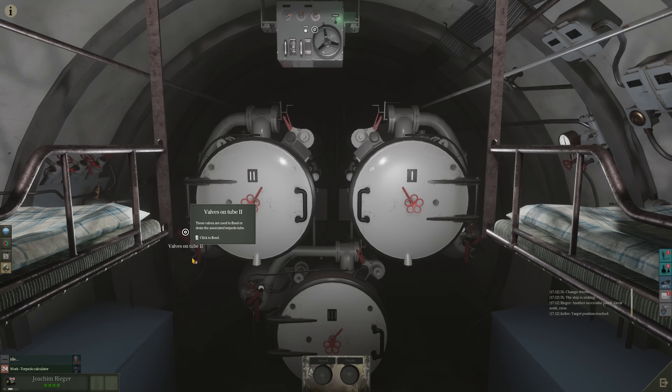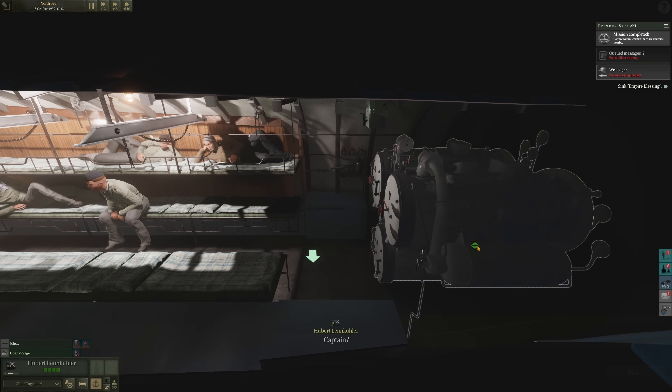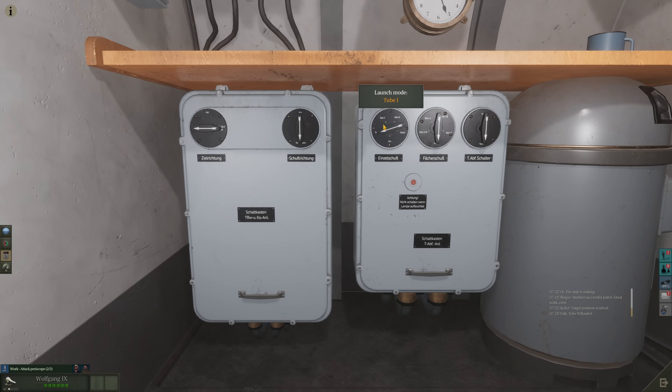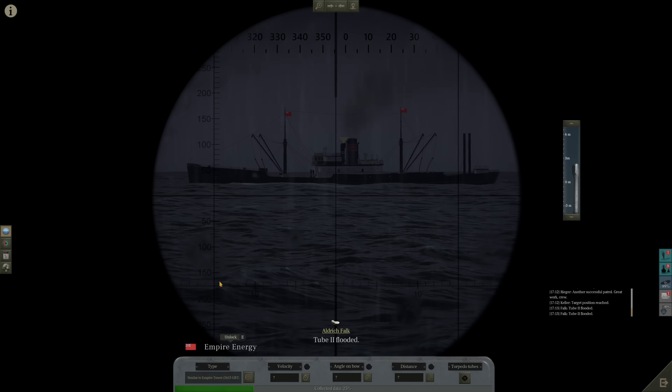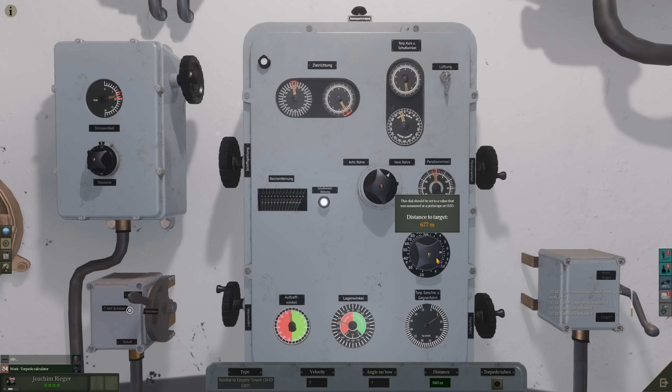Check torpedo tubes — tube two. Make sure these torpedo tubes are warmed up. We don't really have much time here to screw around. Torpedo tubes are good. Flood tube two. And tube two is a G7A — can't adjust the speed. Drain the tubes. G7A torpedo — flood it. We can't adjust the speed down here, that's fine though. Go to the torpedo box, select tube two. Branch the target quickly. Set — 840. Set — 700. Looking good. Everything's good. Tube two, los.